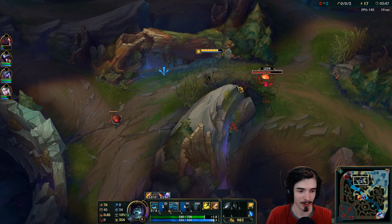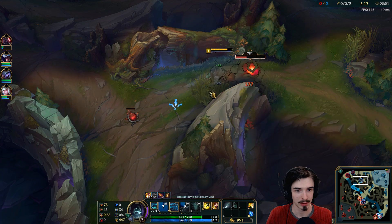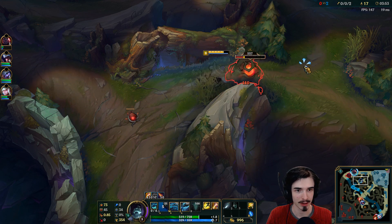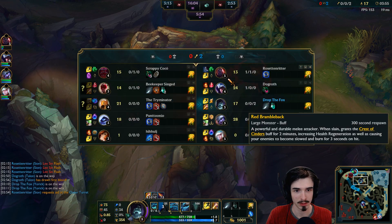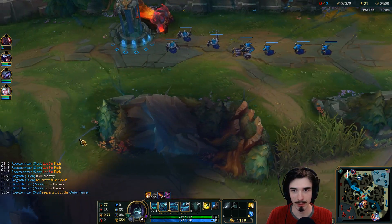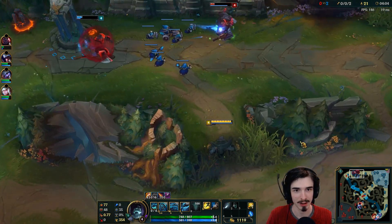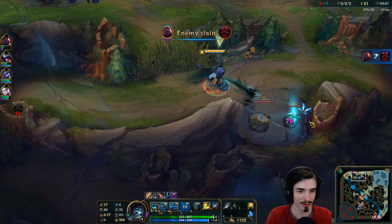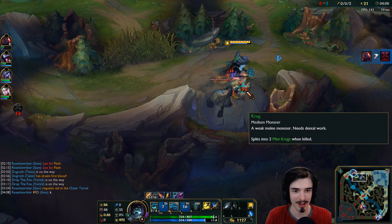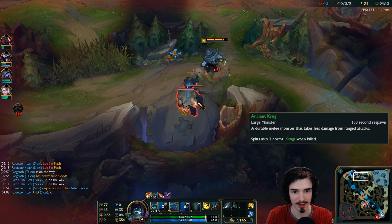Non-stop pushing that lane. I've lost them now, but that's okay. I'm just going to keep farming up. Krugs are a really good jungle camp to get more ghouls, because they're like Russian dolls — loads of little ones pop out of them. So you can get loads of free last hits for your ghouls here.